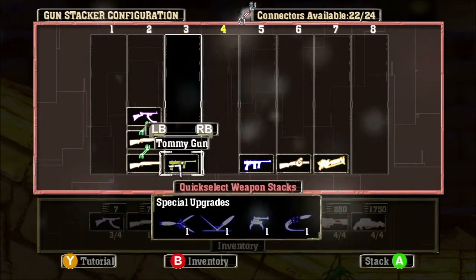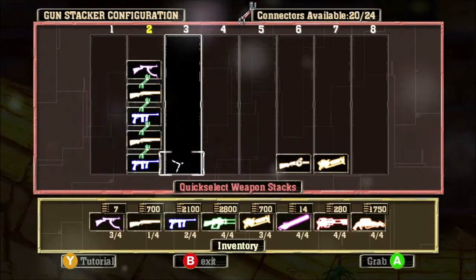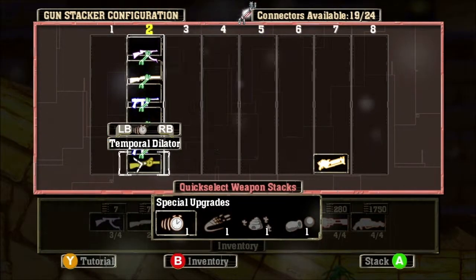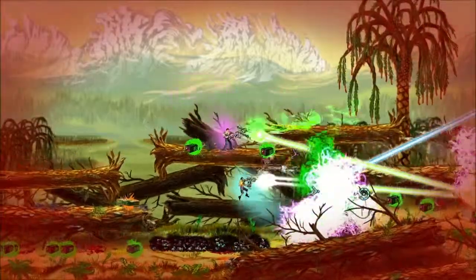We originally released Serious Sam Double D on Steam about a year ago with our own creation, the Gun Stacker, which lets you stack guns up to 6 high. The new version for XBLA, Double D XXL, is a huge enhancement on that release.